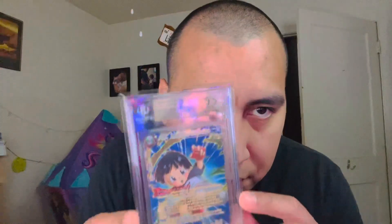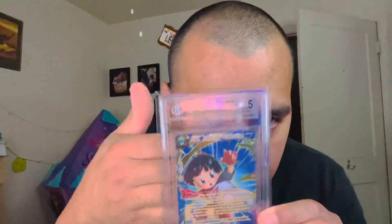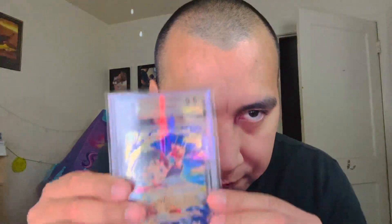Next up we got a Pan from Dragon Ball Super — the movie. They got a 9.5 gem card.